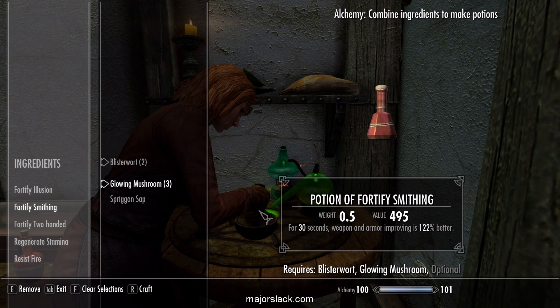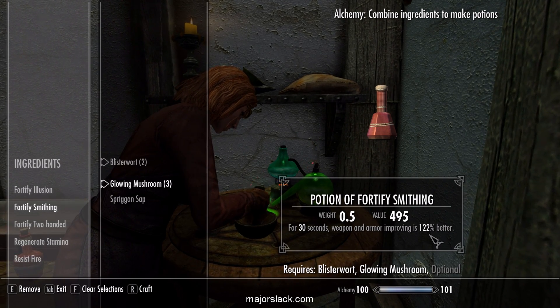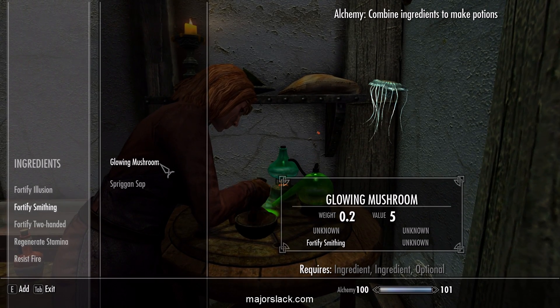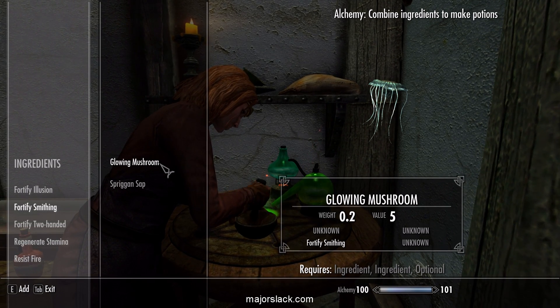Let's make some Fortified Smithing potions. Weapon and armor improving is 122% better — that's key. You can make Fortified Smithing potions with any two of the following: Glowing Mushrooms, Sprig of Sap, Sabercat Tooth, or Blisterwort.